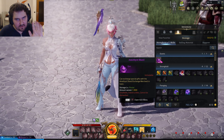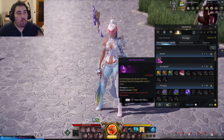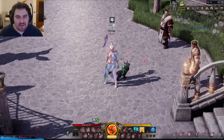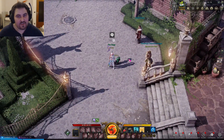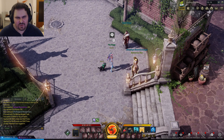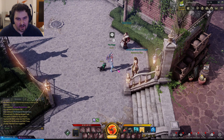Now, the next question is where do you turn those things in? I'm actually standing next to the vendor, the Mysterious Man, also known as the Amethyst Chart Exchange. You can find him in every big city — this is just Verne Castle, but you will find them in other cities as well, right here. This is where you have to go.